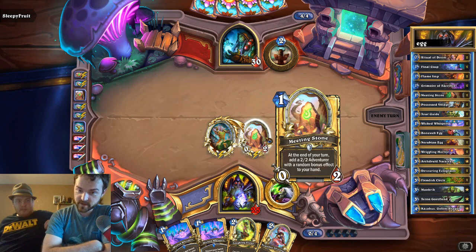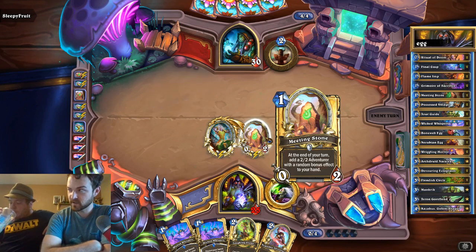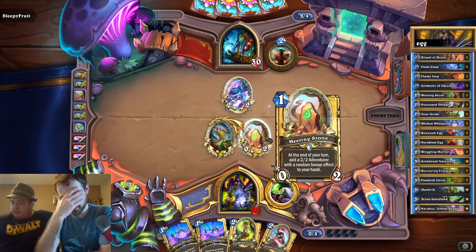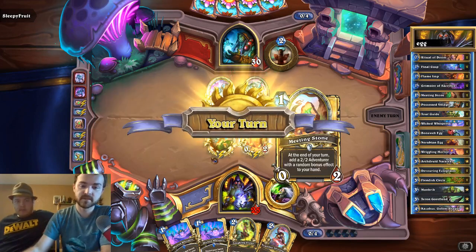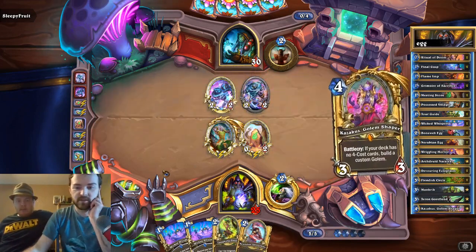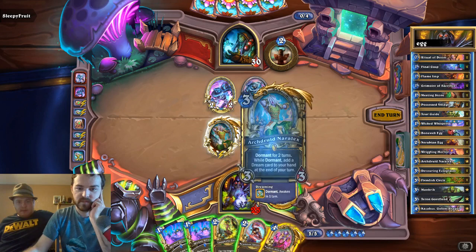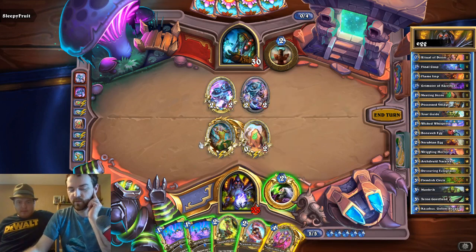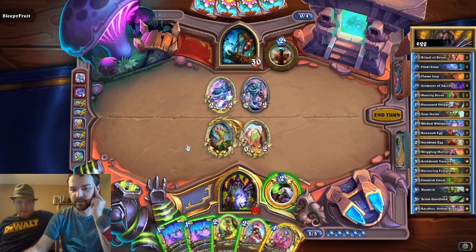I posted a Druid deck that runs it that had Mark of the Spike Shell, Mark of the Wild, and Arbor Up as buffs as well as some other incidental buffs. Anything I can run Meeting Stone in I'm gonna do. What's his ability — the one on the left? He generates Dream cards for you, so you get a total of two dream cards and then he pops out as a 3-3 later.